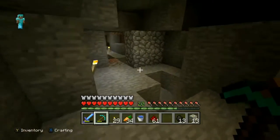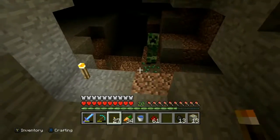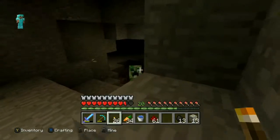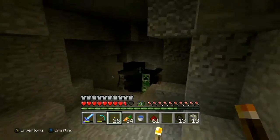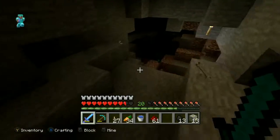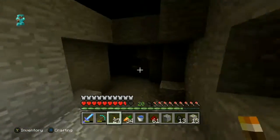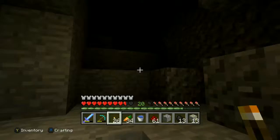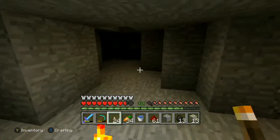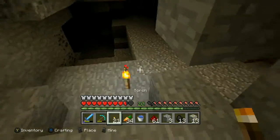I don't need all this cobblestone so I'll throw that down. There's an area up here — there's a creeper and a skeleton. No, my emerald! Okay, I think the emerald's gone — wait, he actually mined it, I can see it down there. The creeper kind of took care of the skeleton for me and also helped with the emerald situation. At least the creeper didn't blow that up.